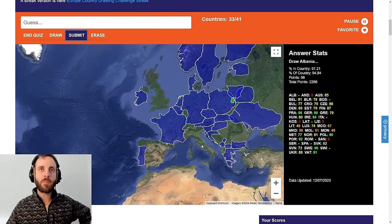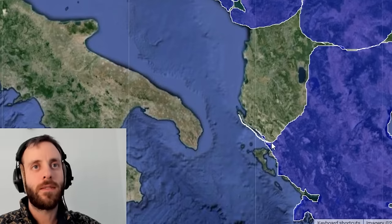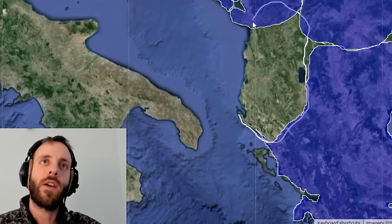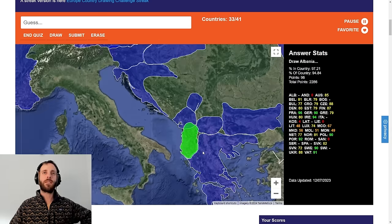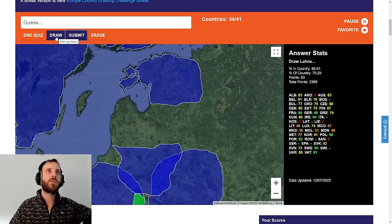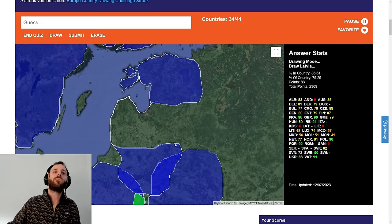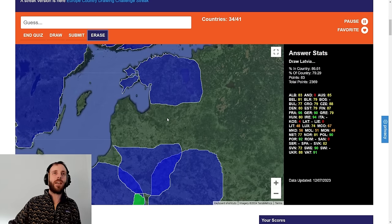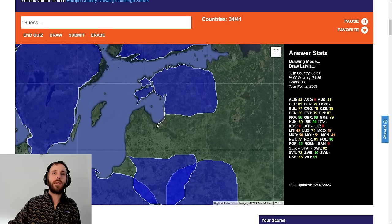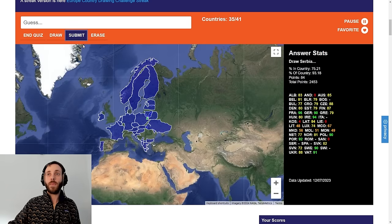We've still yet to get Britain and Spain and Italy, which could be quite easy. Albania is next though. I think it comes more like that — I know it's not a jelly bean, but I think that's a fairer representation. 83. Latvia — I think I've remembered something about Latvia. I think it's more like this. 84. Good.